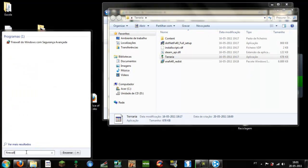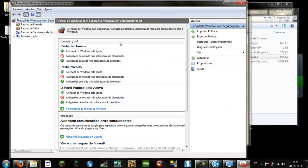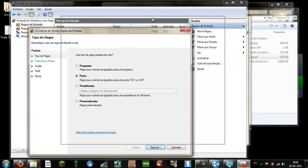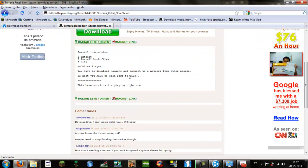Go to your search bar and type 'firewall'. Open Windows Firewall. Go to Advanced settings — my interface is in Portuguese. Find Inbound Rules and click New Rule. Select Port, then TCP port, and set the local port.